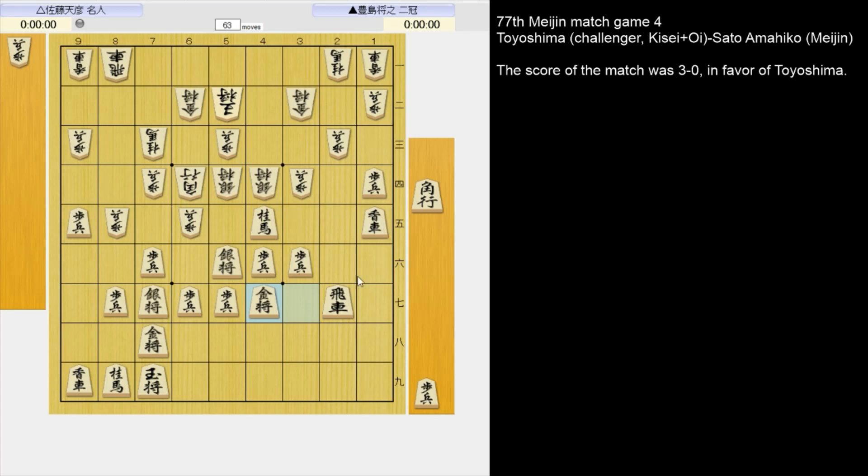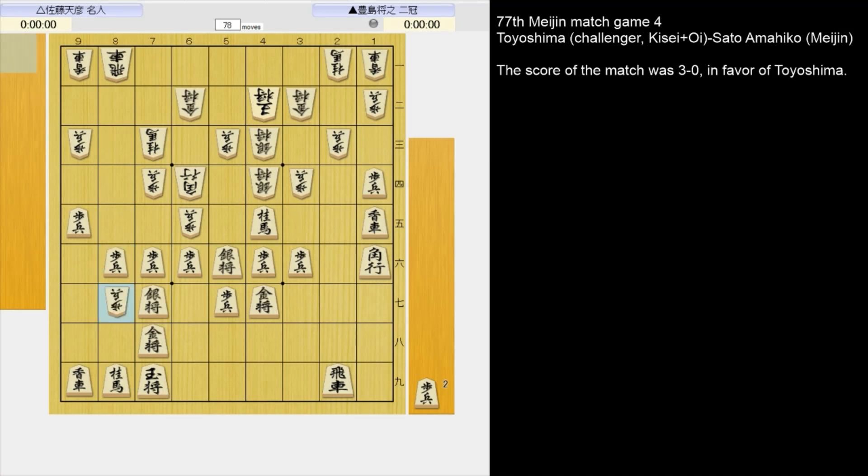So now that the lance is out of the way of the long diagonal, the gold's position can be improved. This bishop drop is hard to defend against. If 4-3 silver, it defends the pawn — if he takes the pawn, but the head of the bishop can get attacked. This is better for black.